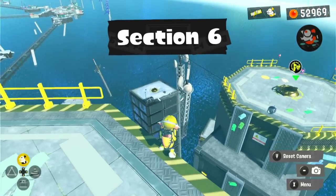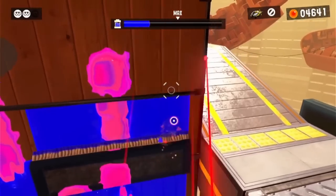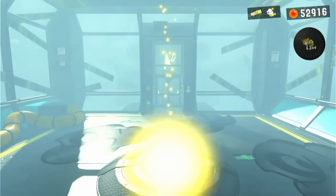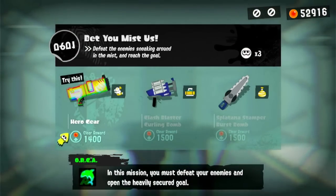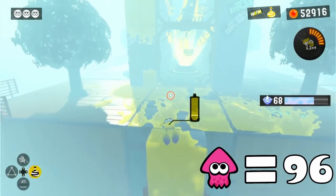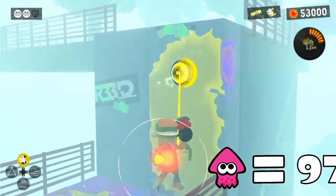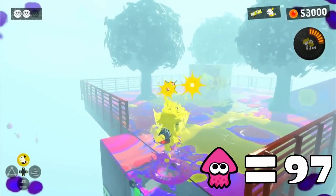Now we're onto our last section of Alterna, and last video we completed the levels Conserve Ink Splat Sustainability and Enter the Stamp Gauntlet. Our first level for this section was called 'Bet You Missed Us,' and it's an Octoling level with mist. To actually get into the level, we will of course need to use squid form. You can walk through most of the level afterwards, but there is one wall that you'll need to climb towards the end. Two squids were needed.